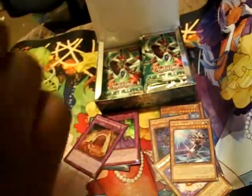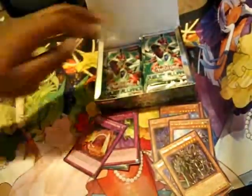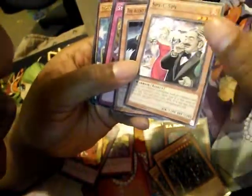So first holo out of the booster box is a Burning Abyss material card, basically. And we got Breaker the Dark Magical Warrior as the rare. I know you guys have probably already seen all the openings by now, so I'm not going to bore you with that. Spicy Spy — pretty good card, I like it.